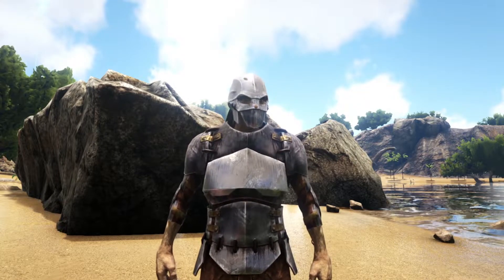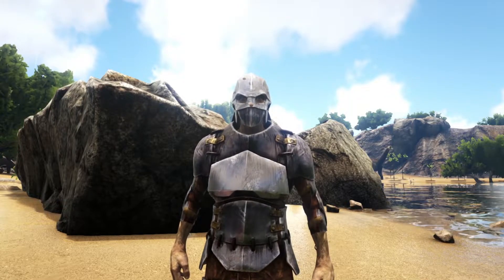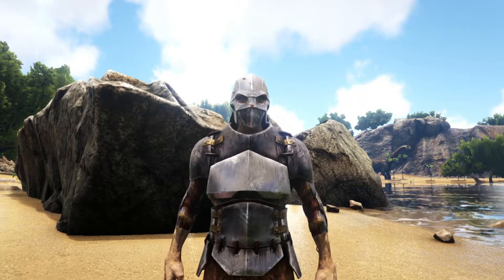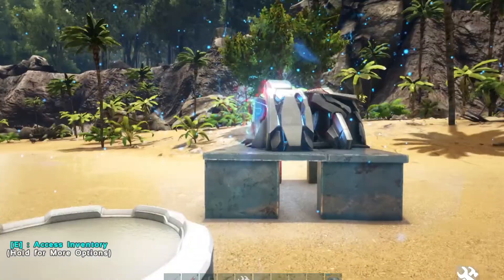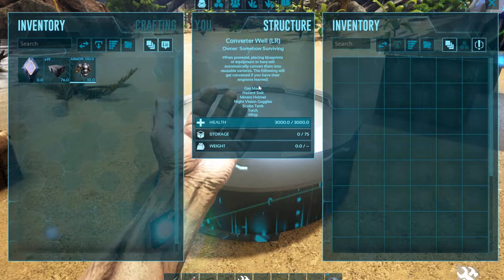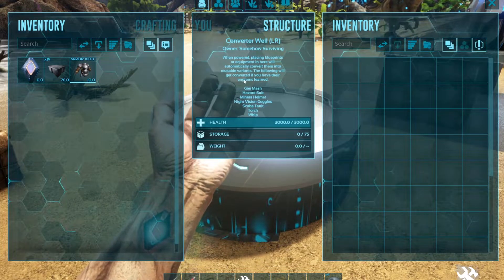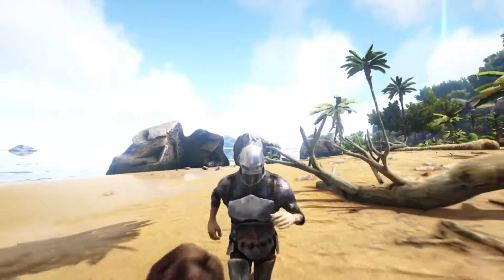There is one more thing this mod brings that is especially cool, that other reusable mods just don't have a handle on - and it's probably really broken, but that's okay sometimes. This is the Converter Well. It does need to be powered by a tech generator. In the Converter Well, you can take any items that are not reusable but are higher blueprints or engrams, and they will be converted into reusable versions that have no durability and can be used for as long as you like.